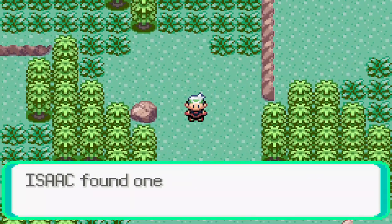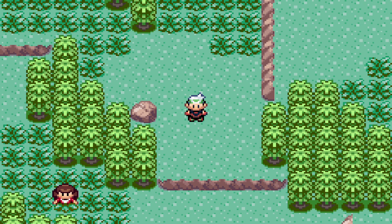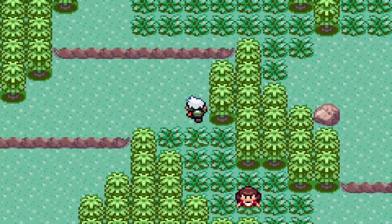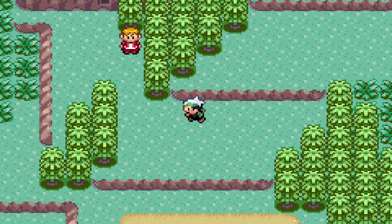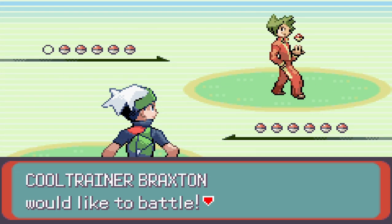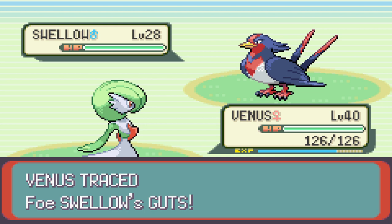I'm trying to remember another item here — an Elixir. I don't think there's much down here. There is an item down there near the guitarist though. Here's where it kind of sucks: you have to pick — either you get the item down there which is a Revival Herb, or you go this way to get a Calcium. I almost got all the items, just missing one, which is unfortunate, but we make do.